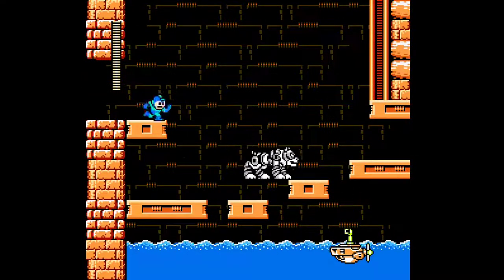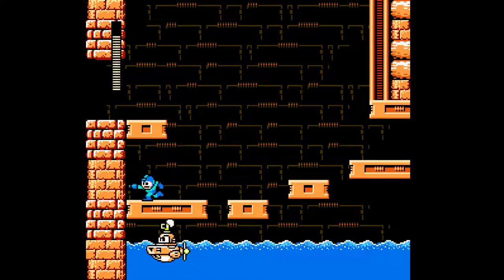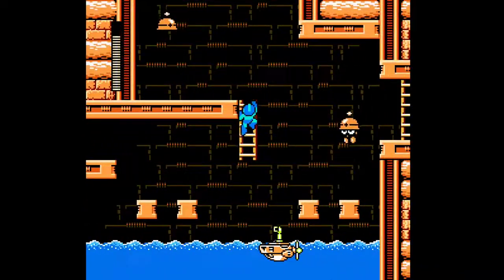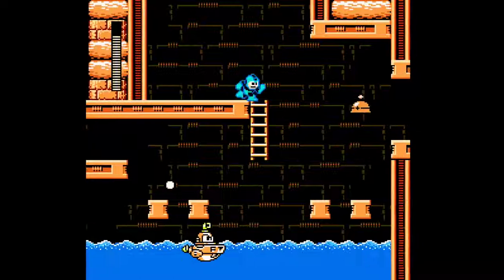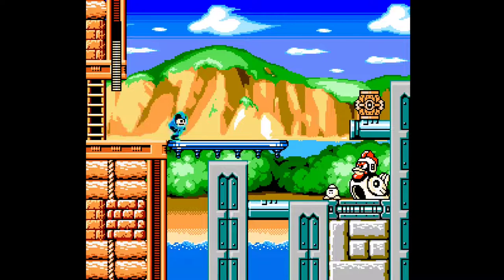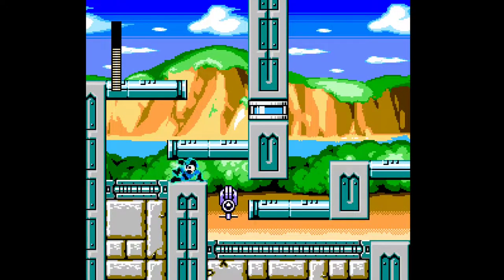Yeah, these tires are deadly. Like if you don't take them out with a chargeable shot, they just go hammer on you. Okay, this guy — come on over here. That was not a good idea, now we respawned that dude instead. I'm still not quite used to the transparent platforms and how they pass on through.